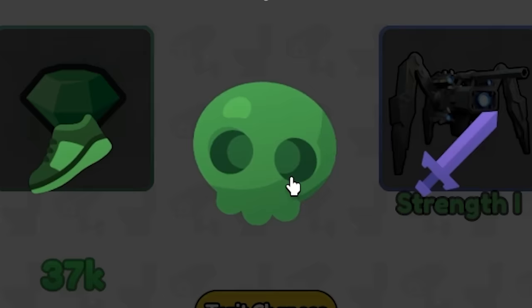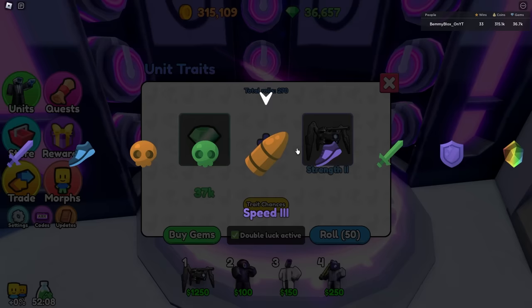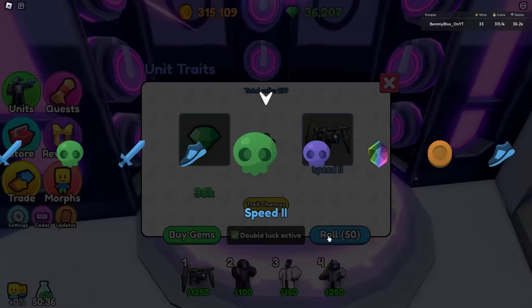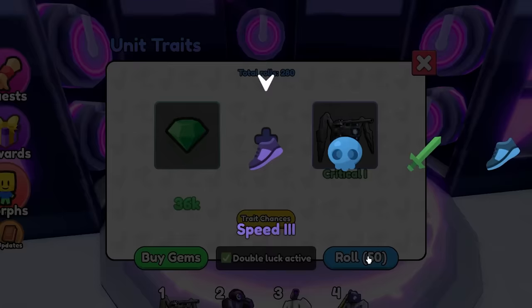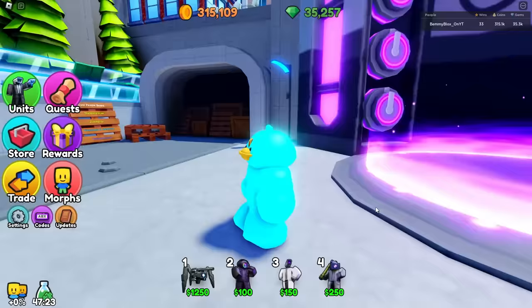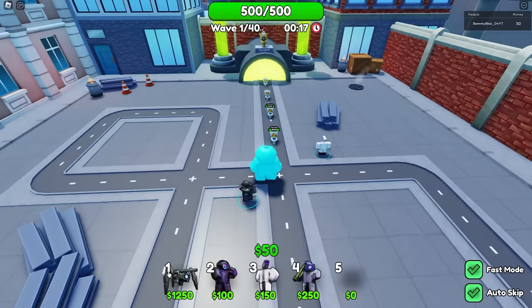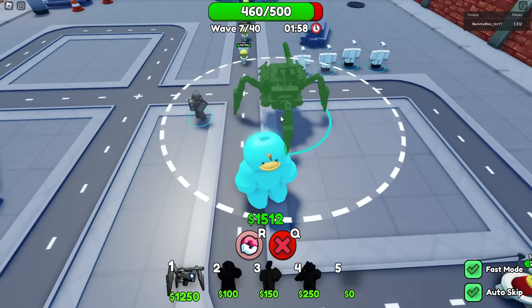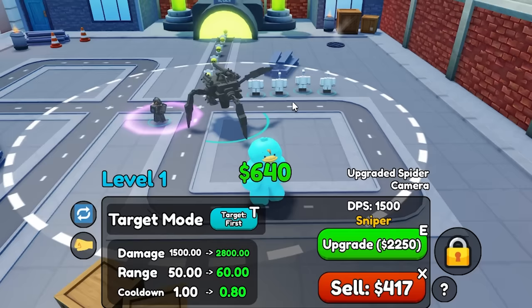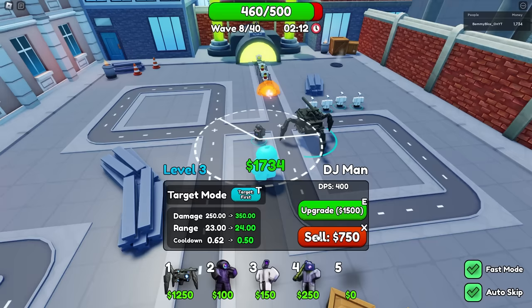I'll do this for 10 hours if it means using all my gems. I really want the Sniper trait — 2x range on this upgraded spider would be insane. It keeps going right past it. About 20 rolls later, I've gotten absolutely nothing good. Give me the Sniper — it's right there — oh, finally! I don't even want Super Payday to be honest. It's got the Sniper now — his range will be doubled. This is gonna change the game. Place the first one down — his range is immediately better, starting at 50.